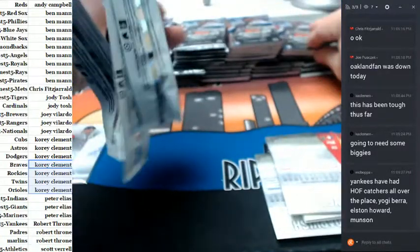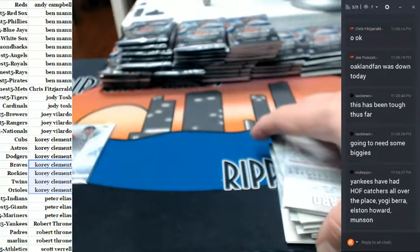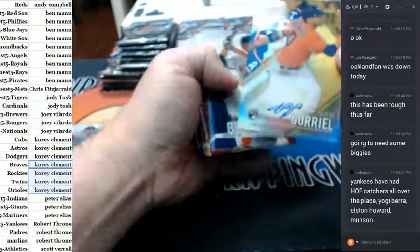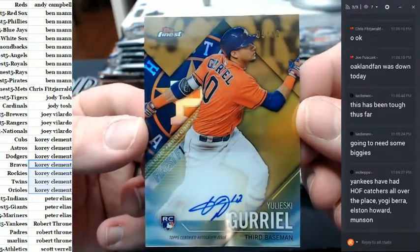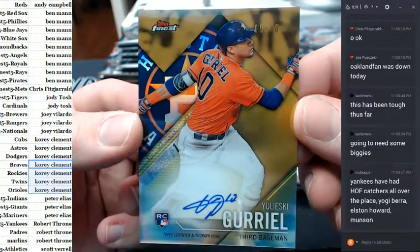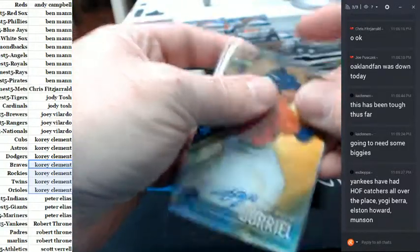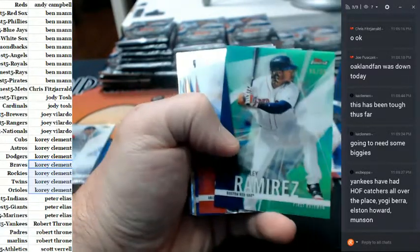These packs are not wanting to be opened in their normal style — they're making it difficult. Rookies, rookies, rookies. Astros. Gurriel, 9 out of 50. That's going to do a little something something.